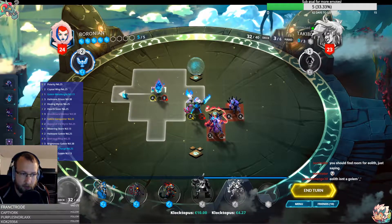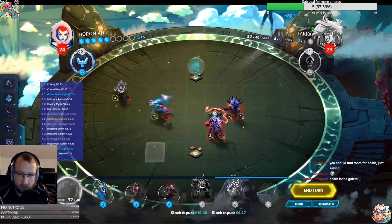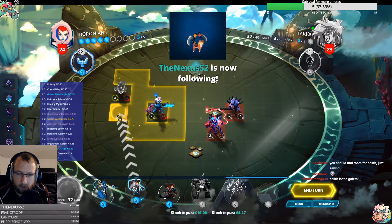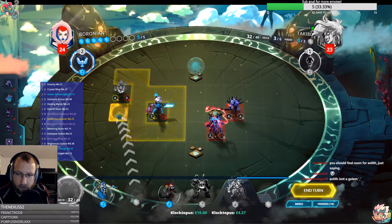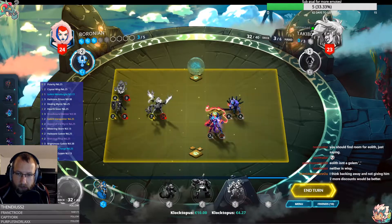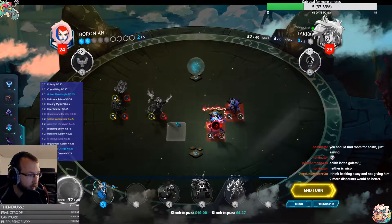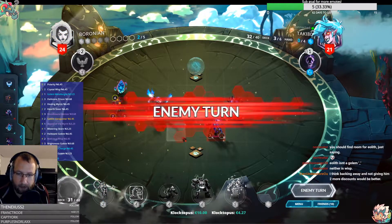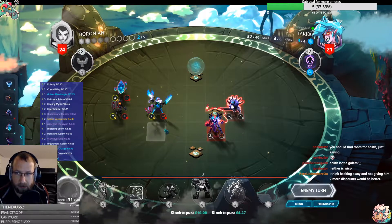I think we just run away. Not much else I can do for the moment. Thanks for the follow, Nexus. We can transform this into a 4-4 and then they can never get the mana back.